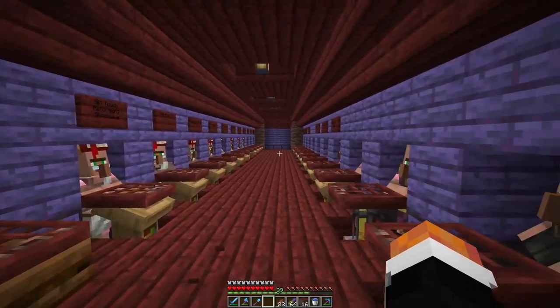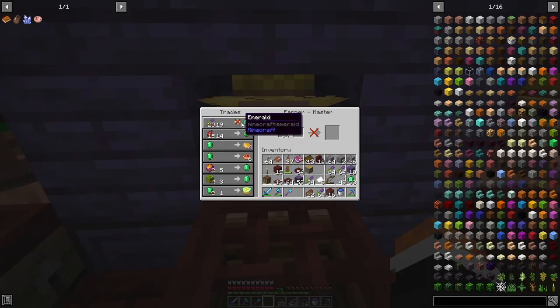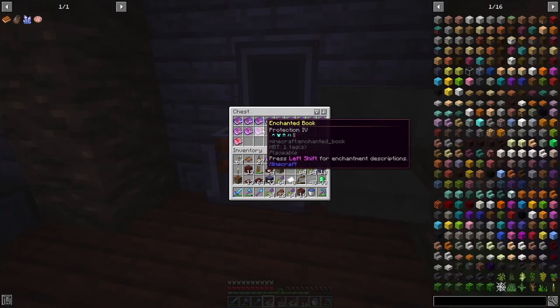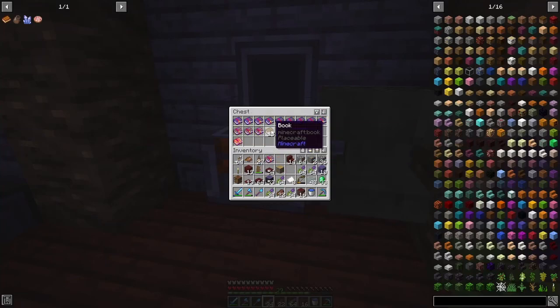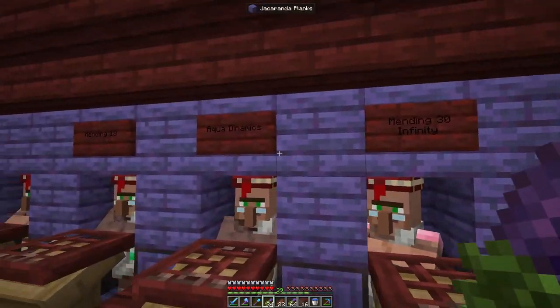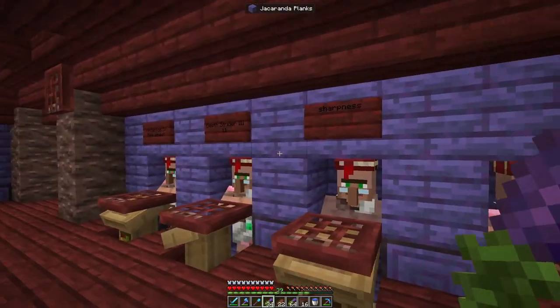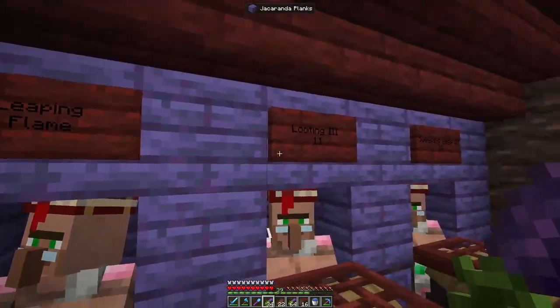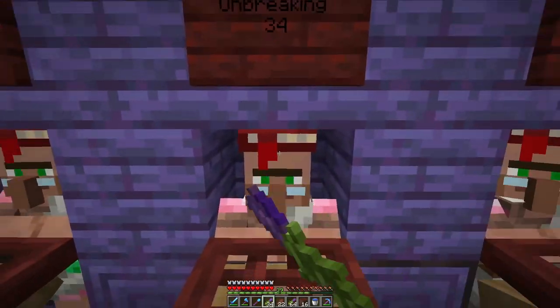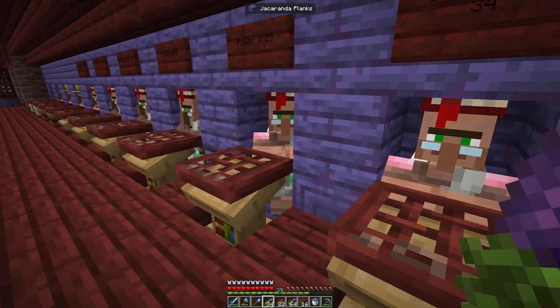So far we have got many trades. I've been selling all my lavender to this guy and getting emeralds and buying books. So far I have got 9 Mending, 3 Protection, and 4 Protection. I just need some Unbreaking books. I'm sure I had the Unbreaking guy — where did it go? He sells for 34.